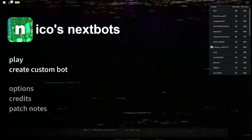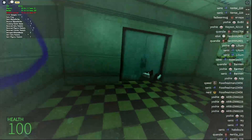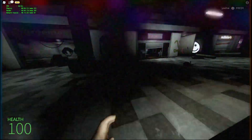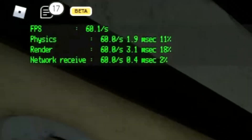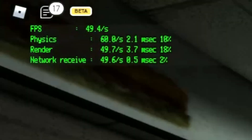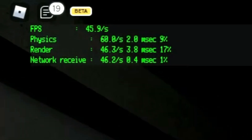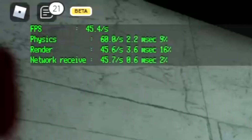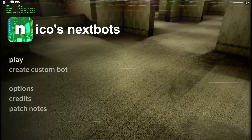We're at Nico's Nextbots — let's see how it goes with the default settings. We're getting around 45, 55, 60 FPS, and in the hallway more like 45 to 50. So how can we get better FPS? I'll show you what you need to do.